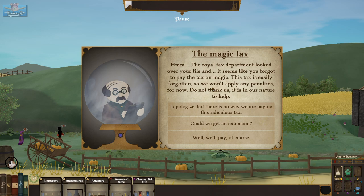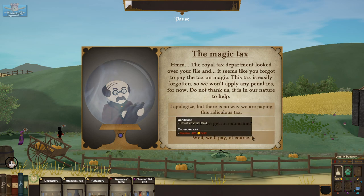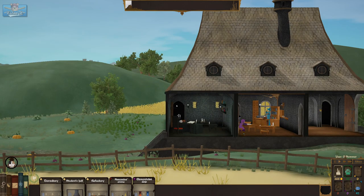The magic tax: 'The royal tax department looked over your file and you forgot to pay tax on magic. This tax is easily forgotten so we won't apply any penalties — do not thank us, it is in our nature to help.' There is no way we're paying tax. Can we get an extension? We'll pay 120 — how much gold do I have? 788 — sure.